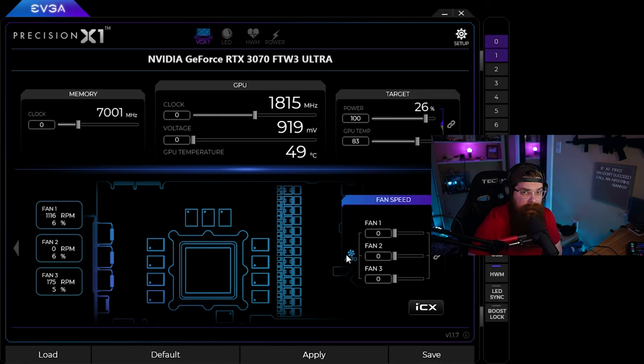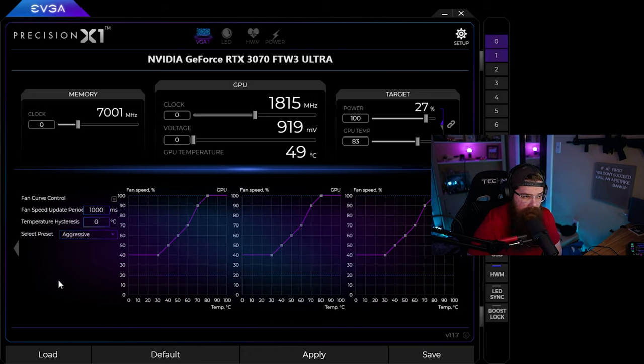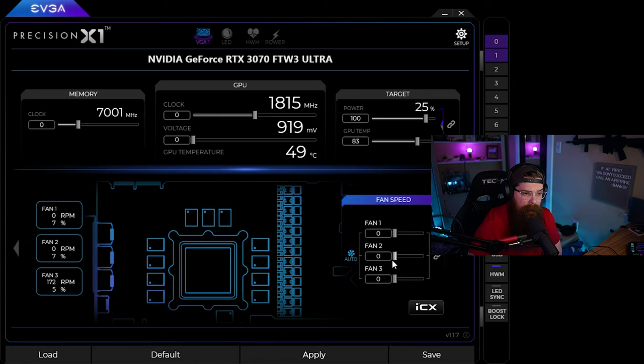The last thing to note is fan speed — you can customize this based on your preference. My GPU has three fans, so I can set each one individually. In Precision X1 I set my fan profile to aggressive. If you're using MSI Afterburner, my recommendation is to start with all fans at 100%. Yes, it's going to be loud, but this shows you the true overclock capability of your system. Personally, my system runs well at around 68–75% fan speed on auto, but I recommend testing at 100% first and then fine-tuning from there.